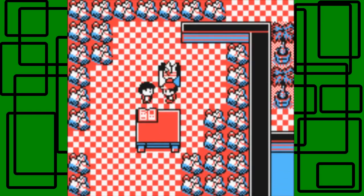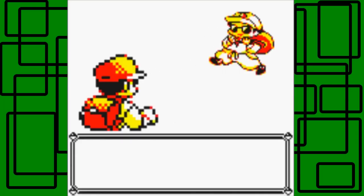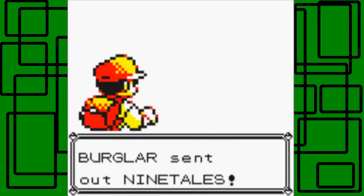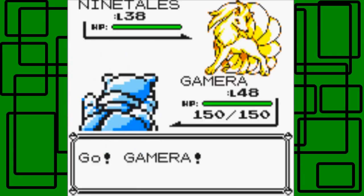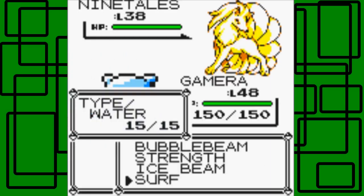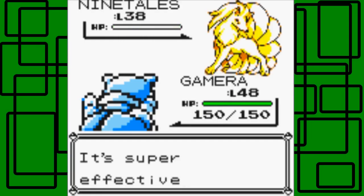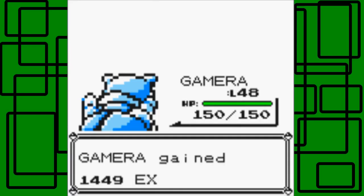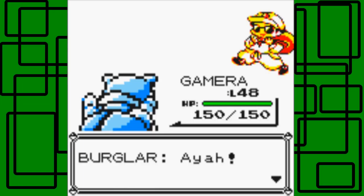Let's go on to the next floor. There's actually a trainer we can fight — this place is huge. Here's another Burglar with one Pokémon, a Ninetales at level 38. Our Pokémon is like 10 levels higher, so that's pretty cool. Let's go for the Surf attack. We fainted it in one hit — awesome!